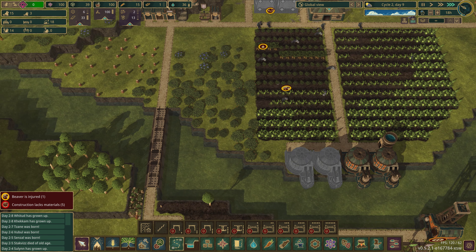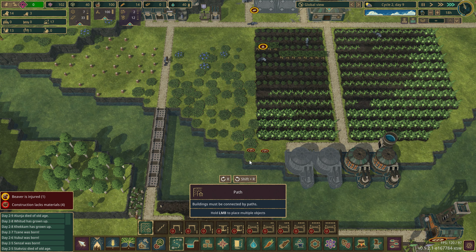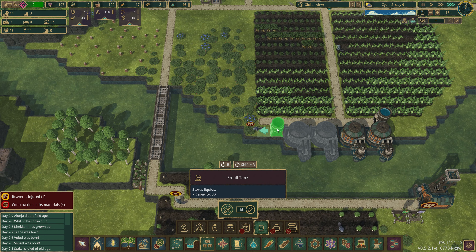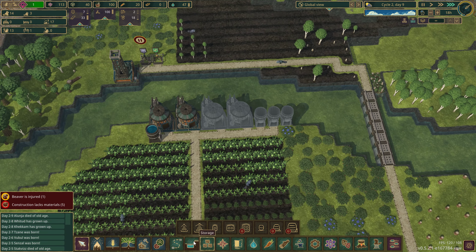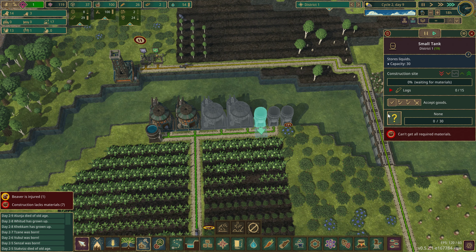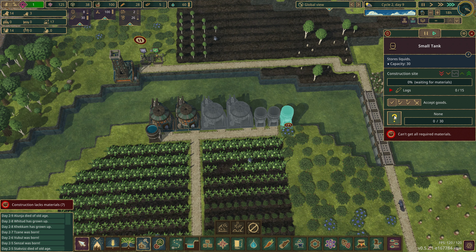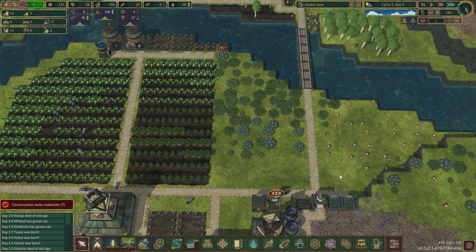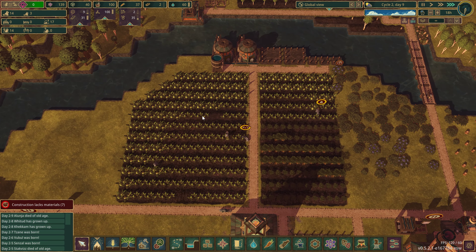I'm gonna do a line here. If I delete these two, let's do something where we get some more water storage going. Let's get rid of this — perfect, that should hold things over for a bit. Let's look around — oh, someone's working here, that's good. Food's hurting though.